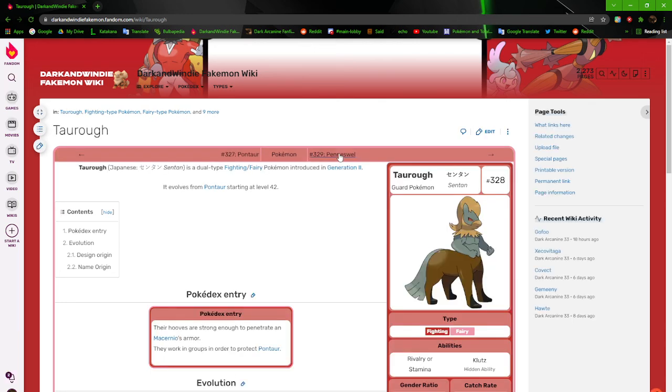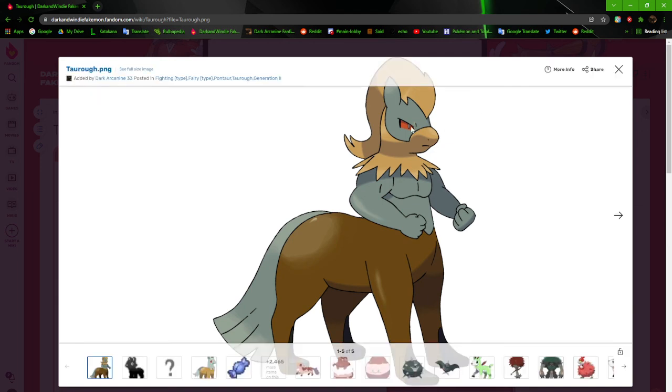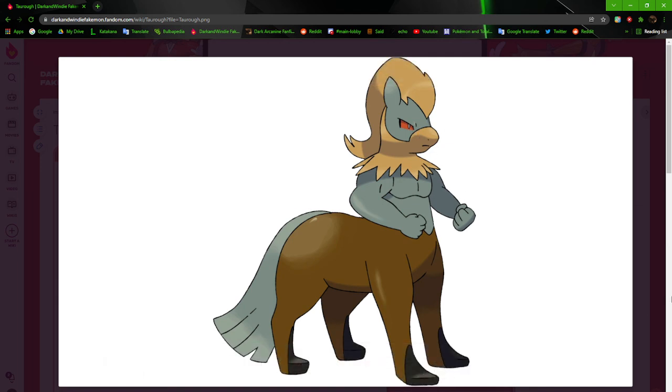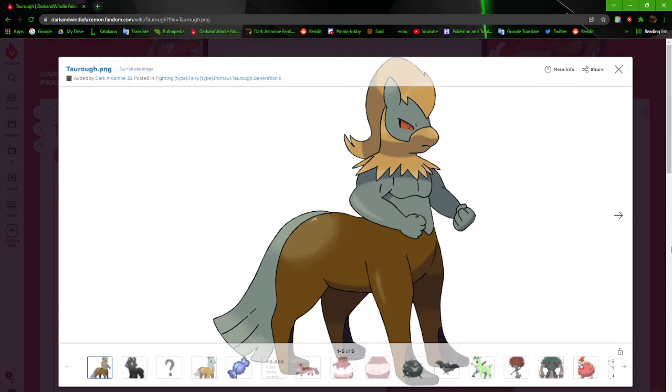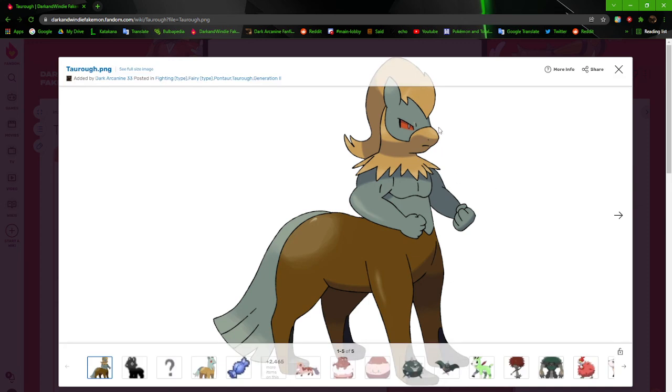We're going to move on to Tara. It now has hooves, and now it's like some kind of weird buff guy on the top half. The tail is no longer flowy and fluffy — it's now more harsh and rough.